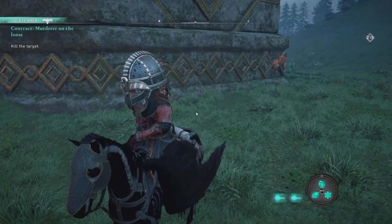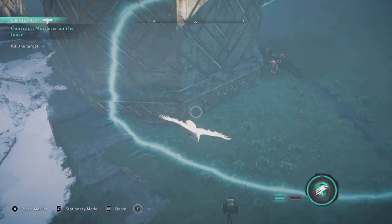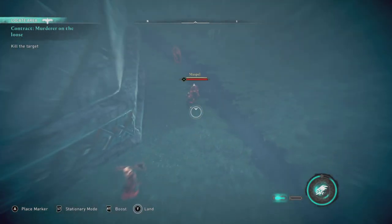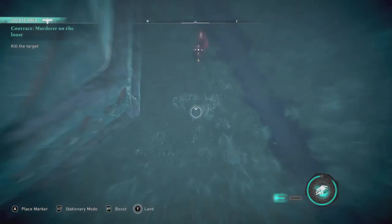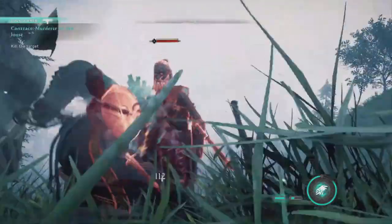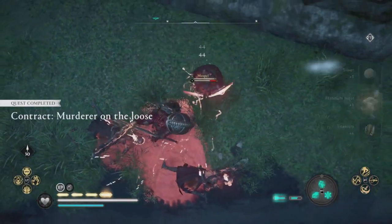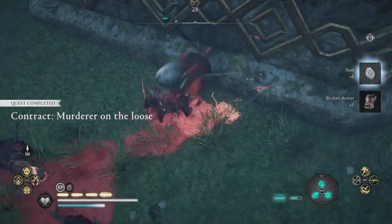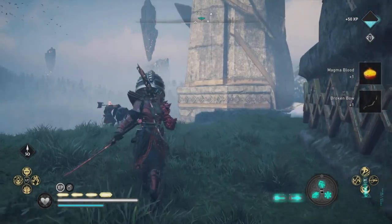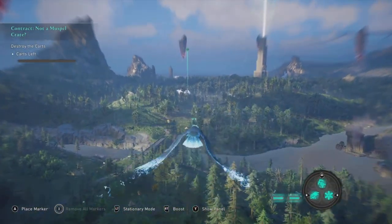Next we have Murderer on the Loose. There's a guy we have to take out, flanked by three others. This is a mini version of the weekly. What you want to do is assassinate the actual bag holder — it's easiest to do from the sky — then take out the rest of the guys for their lootables. This gives you five opal and 300 XP.